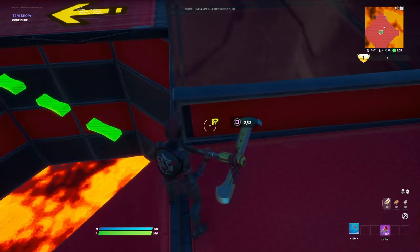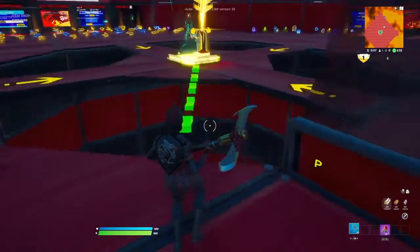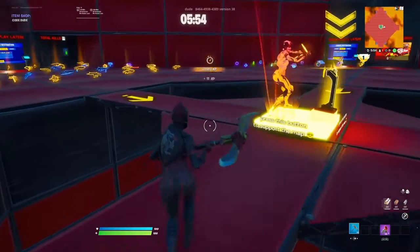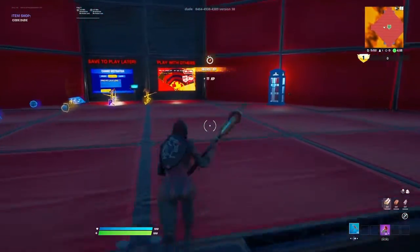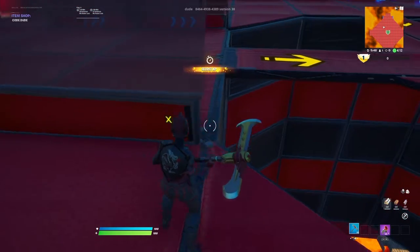You want to head to the X and the P on the side of the spawn areas and click Square, or your interact button. Once you do that, the XP should start loading in. This XP glitch is very fast.